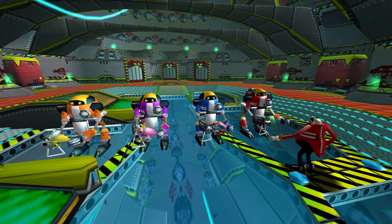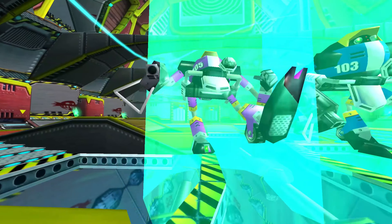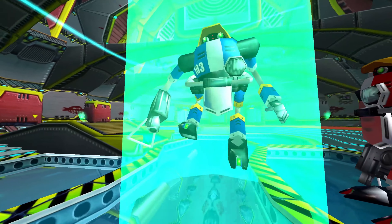After Gamma has retrieved Froggy, Eggman gives him great praise and disposes of the rest of the E-100 series, beaming them out to various locations.